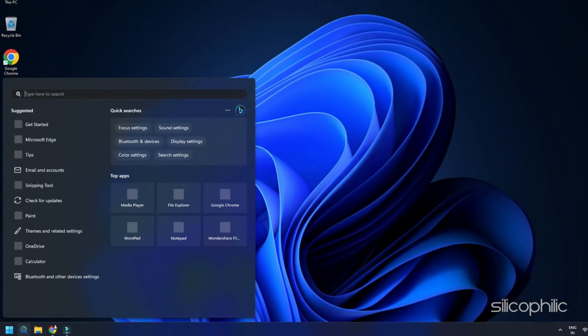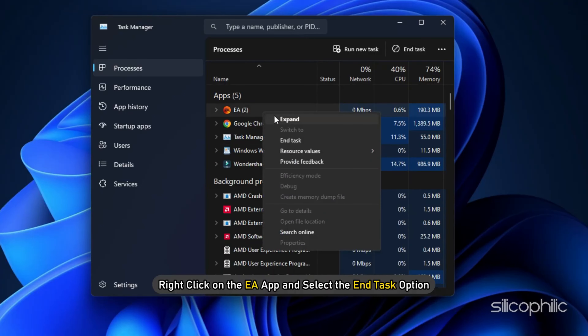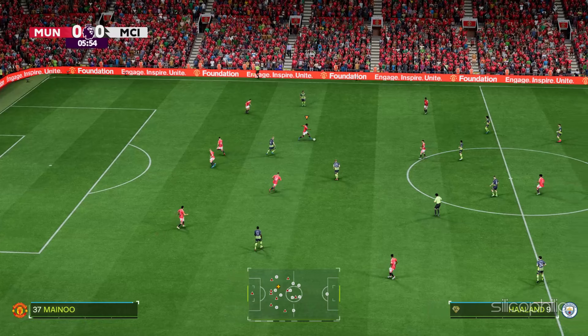To do that, right-click on the Windows Search menu and select Task Manager. Go to the Processes tab, right-click on all the processes related to the EA app and select the End Task option for each process. Then relaunch the app and check. You can also restart the PC to clear temporary glitches and bugs, then relaunch the app and see if this could help fix the issue.